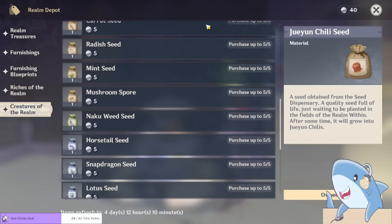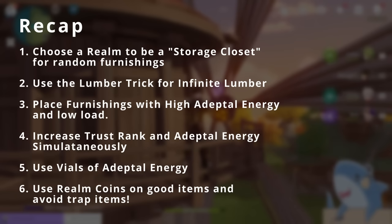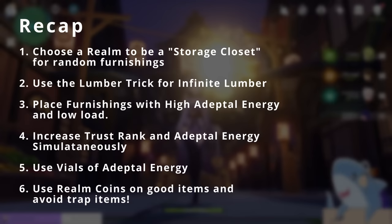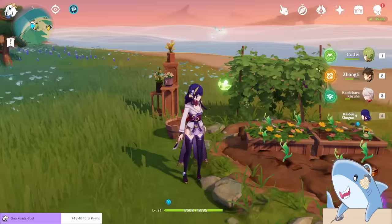I've thrown a lot of information at you, so let me wrap up. We've covered how to get the teapot, the development systems of Adeptal Energy and Trust Ranks, several strategies to develop your teapot to get resources from the Realm Depot the fastest, and which items to avoid in the shop. That's a solid foundation, but there's a lot more to cover — specifically how to use the teapot for gardening for character ascension materials, creating special furniture sets for primogems, increasing character friendship, and adding pets to your teapot. Let me know in the comments if you want a follow-up video.